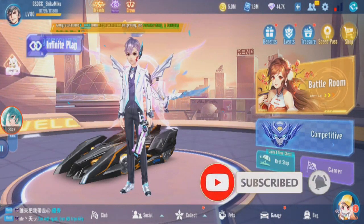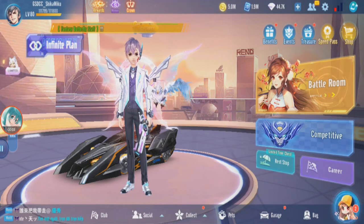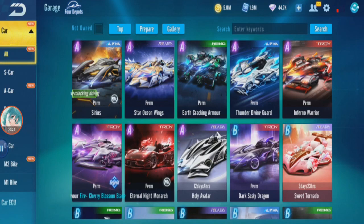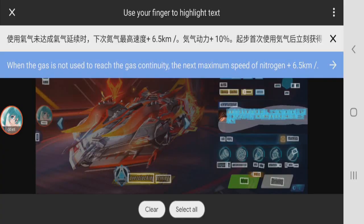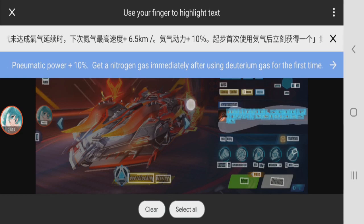I'm back in Garena Speeddrifters, back in this account again. Last time I said I want to review all four aux cars and I said I will do a separate video for each. Starting first, we'll review the Inferno Warrior. Still in Chinese but never mind. When you don't use Nitro Continuous, your next Nitro Max Speed will plus 6.5 km/h, Nitro Power plus 10%, and you get a Nitro immediately after using your first Nitro — same like Vulcan.